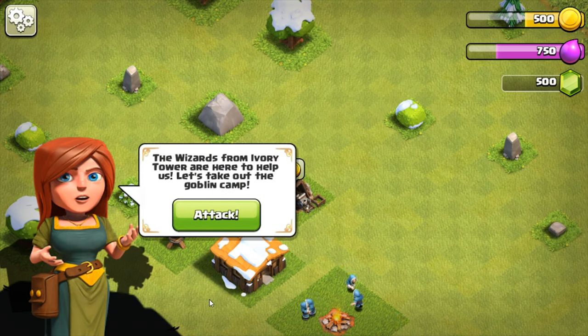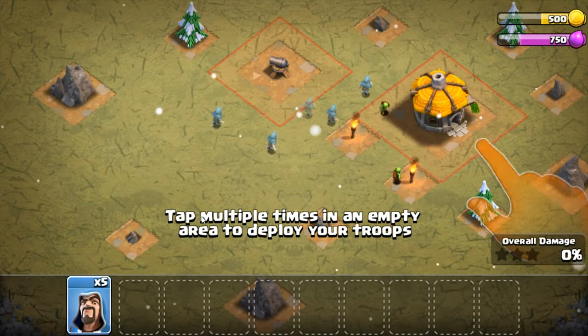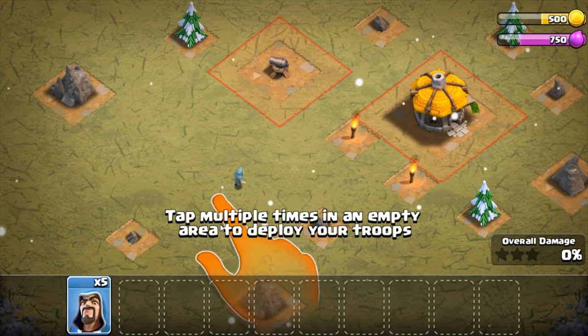The wizards from Ivory Tower are here to help. Let's take out the goblin camp. If I remember right, I don't need to use all of those guys — I only need to use like three, I think.